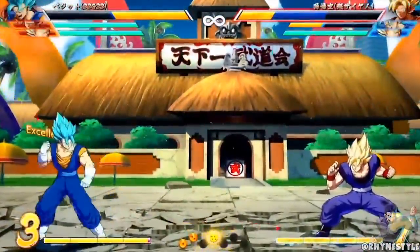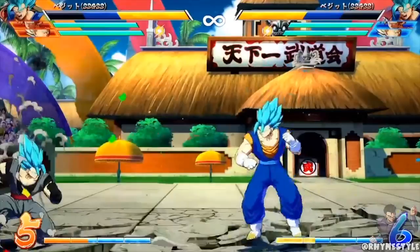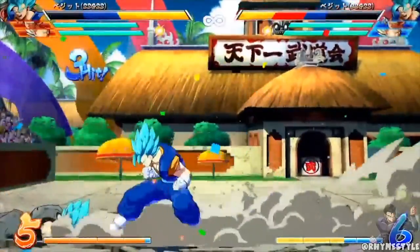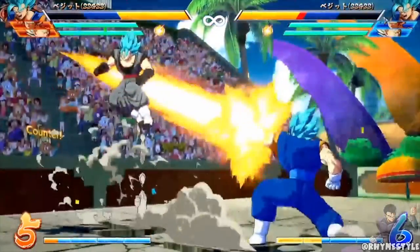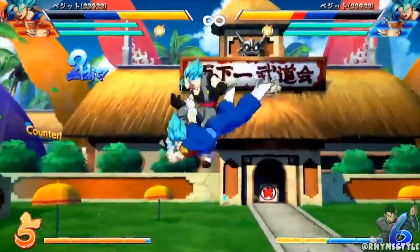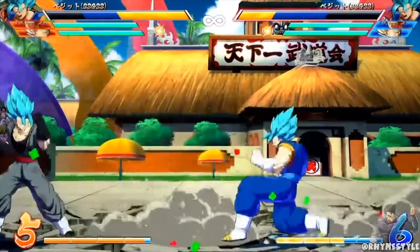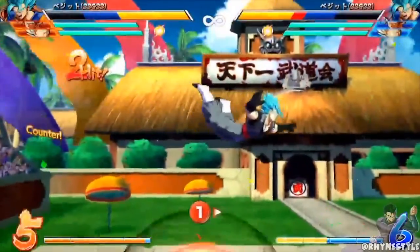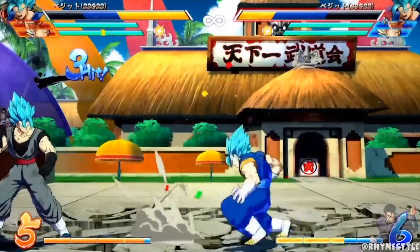Moving on, we have his move where he leaps up in the air and tosses the opponent back at the ground. It is good to know that the hard version of this move does give a sliding knockdown. I saw a lot of people worrying that Vegito was going to suffer just like Broly does, where he can't get a sliding knockdown very easily without having to chase down the opponent. The medium version of this move also works, but it is going to be interesting seeing how Vegito deals with having to toss his opponent in order to get a sliding knockdown.